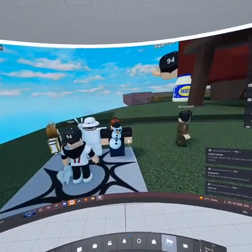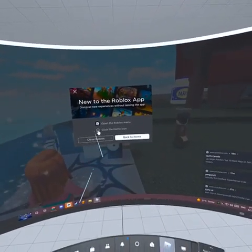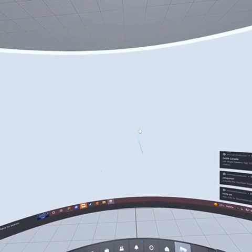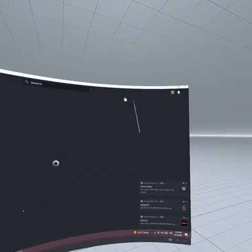So to fix this is pretty easy. What you got to do is leave the game. Don't click close Roblox — you have to click back to home. Once you've clicked back to home, you're going to be given this Roblox app right here.